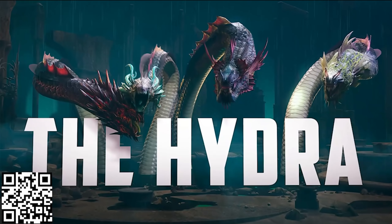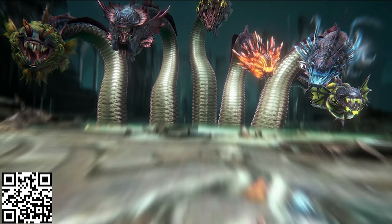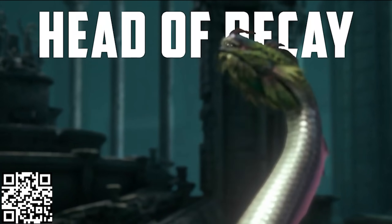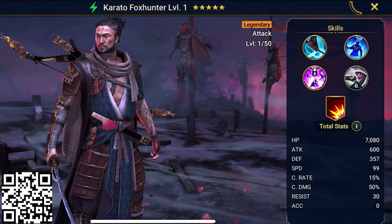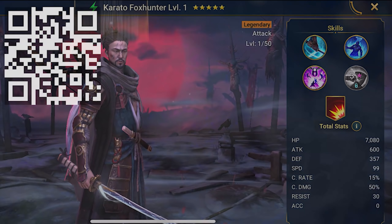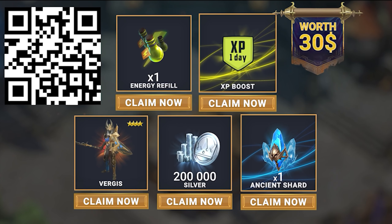So what's new in Raid this month? Raid has a ton going on, with a fresh rotation of brutal Hydra bosses and a ton of events and tournaments every single day — including some special Valentine's Day events where you can get your hands on a brand new legendary champion. This is honestly the best time to get started in Raid, and if you click my link in the description or scan my QR code on screen, you'll get a free starter pack worth almost $30.